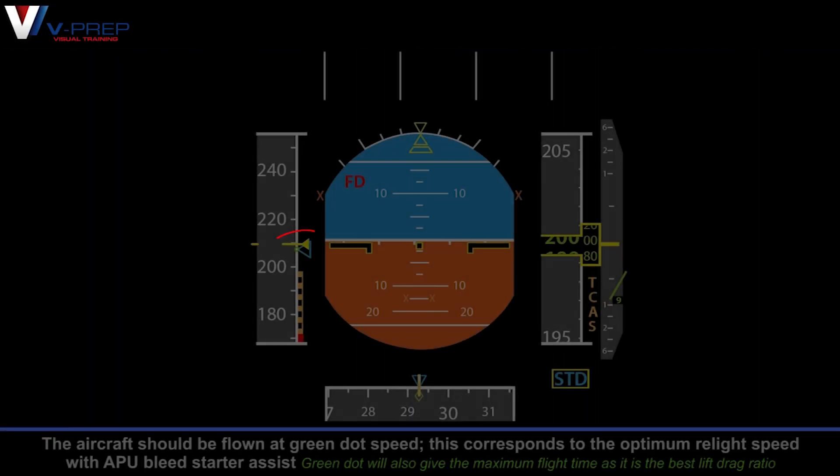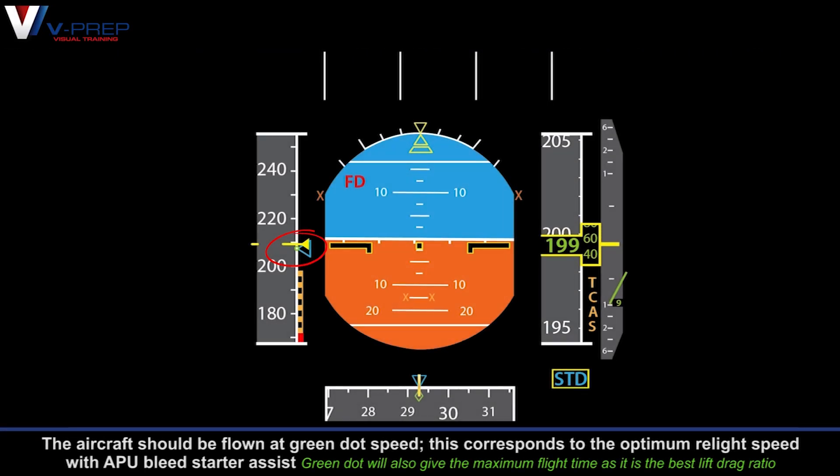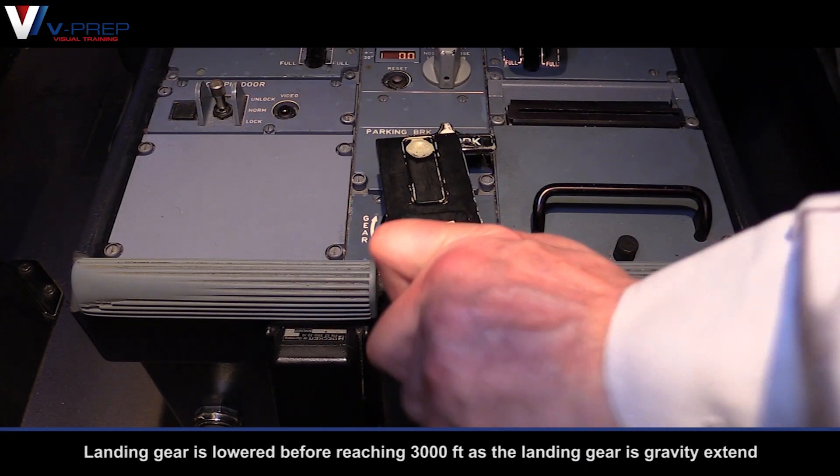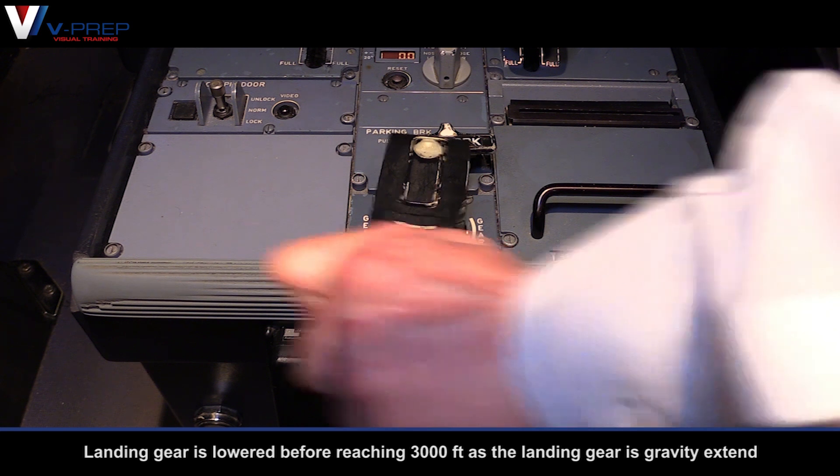The aircraft should be flown at green dot speed. This corresponds to the optimum relight speed with APU bleed starter assist. Landing gear is lowered before reaching 3000 feet, as the landing gear is gravity extend.